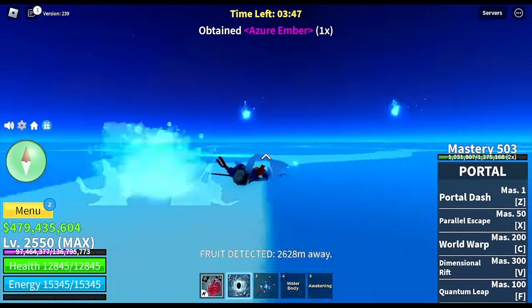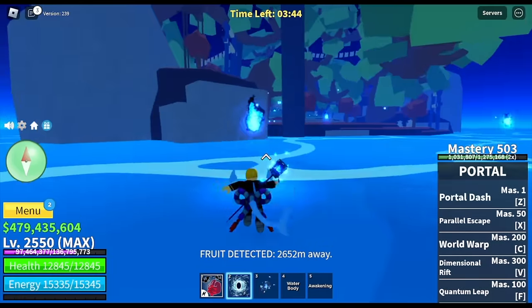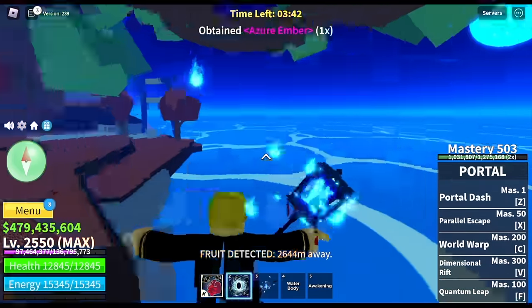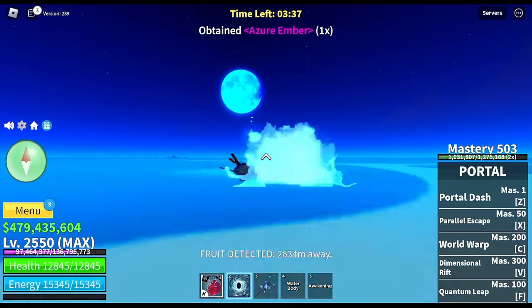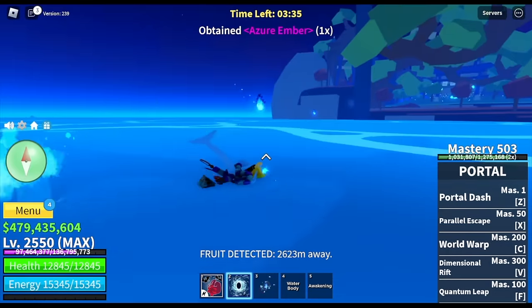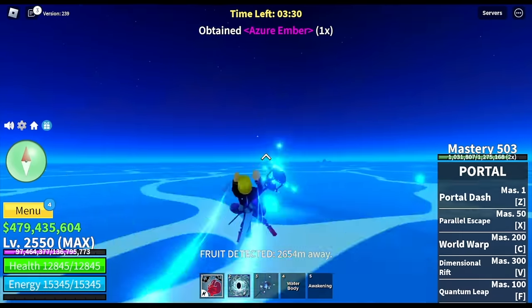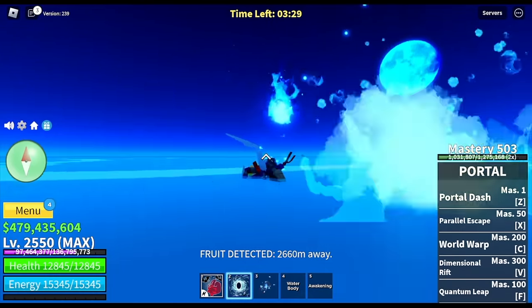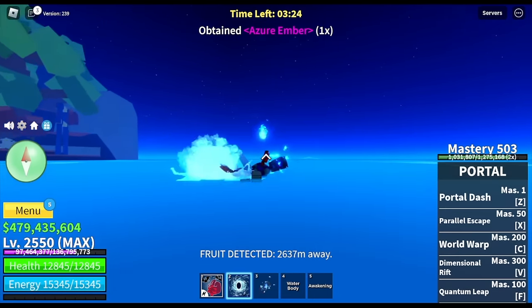Let me show you my technique. Soru, swim, dash, dash. For Portal, you can use the left click — M1 of the Portal. Wait for a flame to get near, then use your M1 and dash. I can easily catch the Azuri Flames this way.